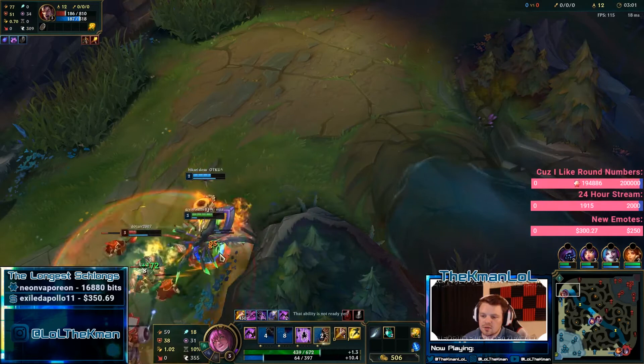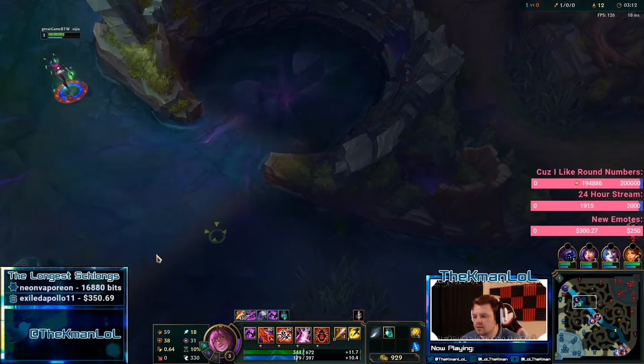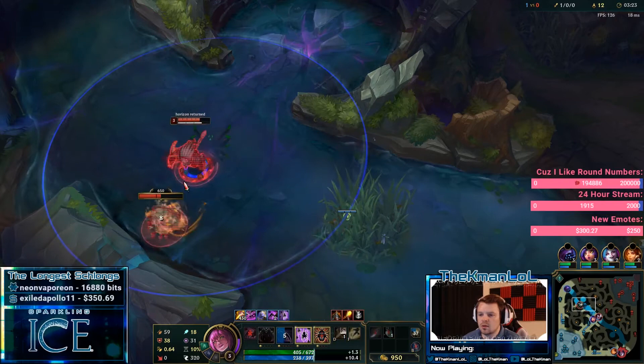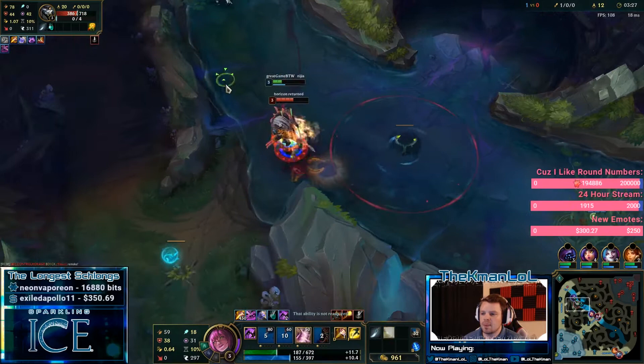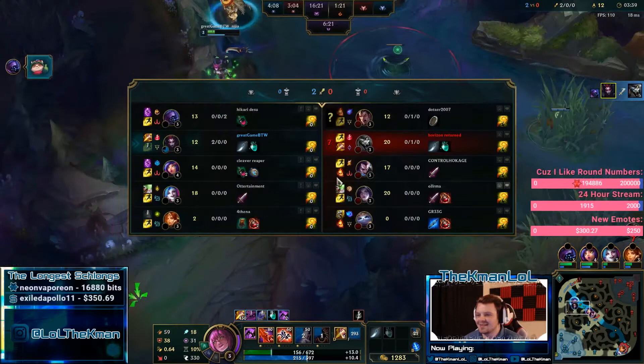That could have been bad but it's fine. I don't know where Rengar is — I'm assuming he's over here. The gank was better than looking for something on him. This is kind of greedy to stun scuttle here — oh yeah, he's right there. Oh shit, this is really bad! Thank god my Jax moved — that was going to be really bad.